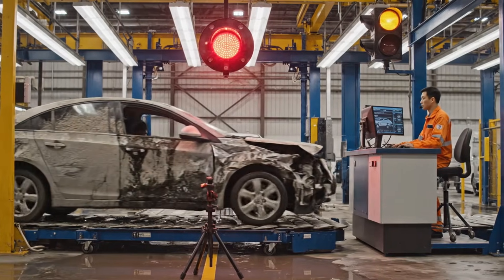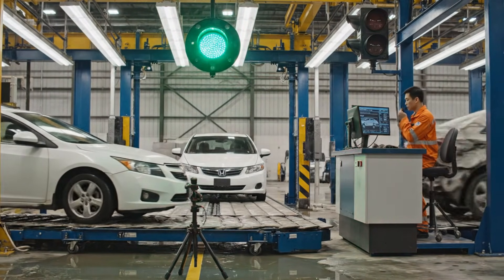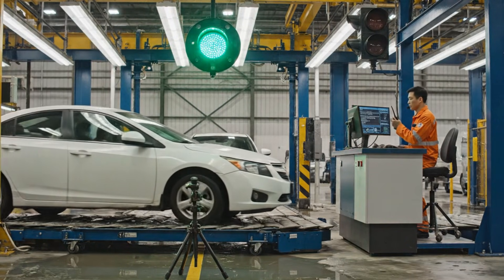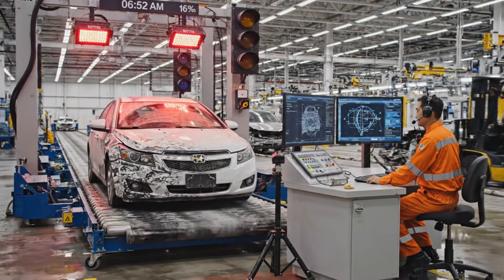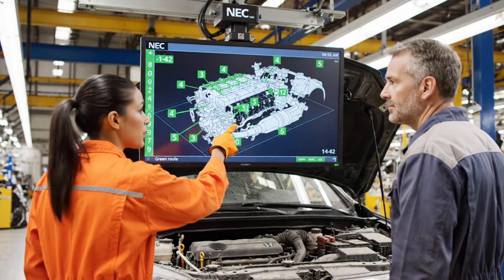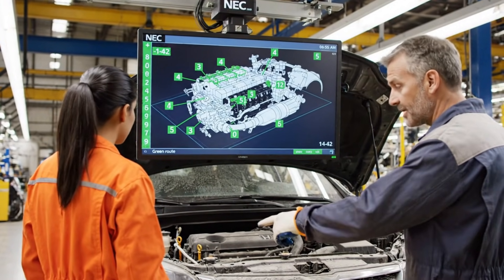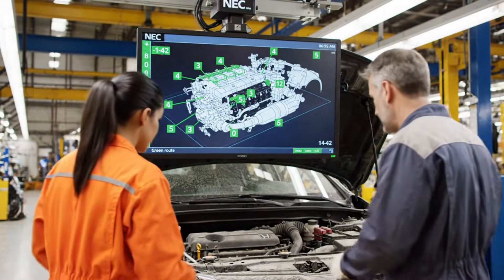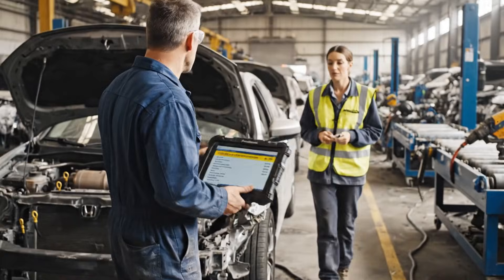Next five are all red, send them straight to pre-crush, skip dismantling. Cat is number four, transmission number 12 — let's pull those first, everything else is scrap. Cat looks clean, should fetch 200 easy. Cat just updated to 198, still worth pulling. Mark it priority one.